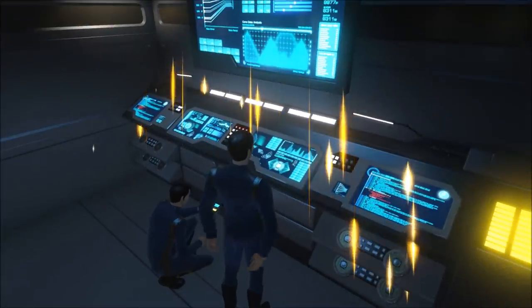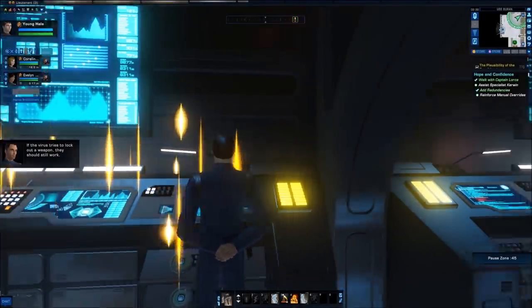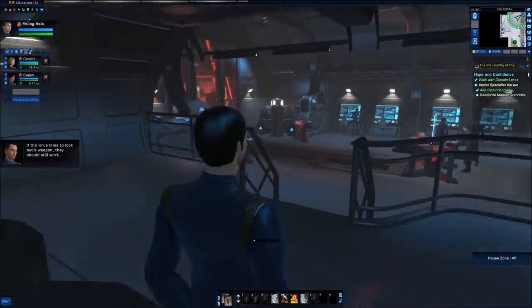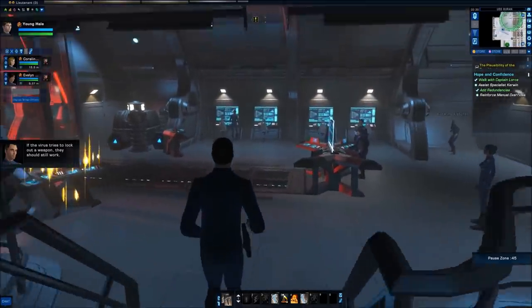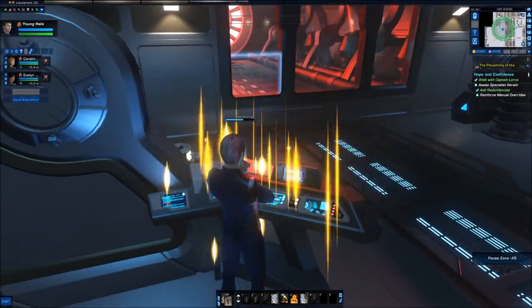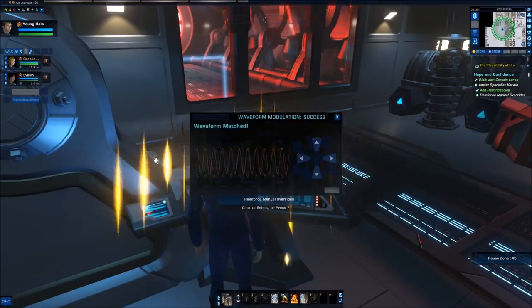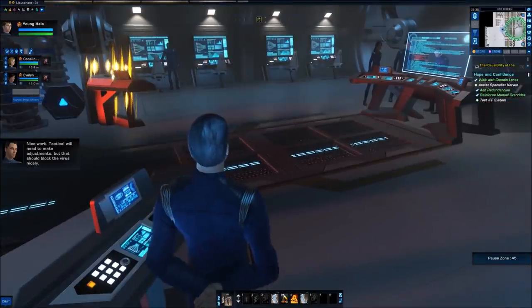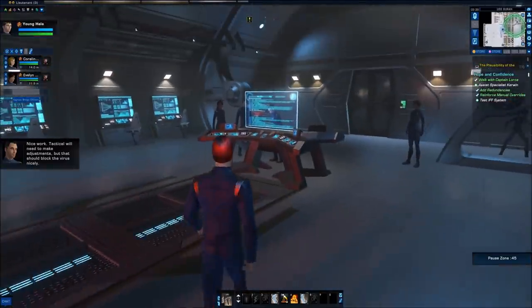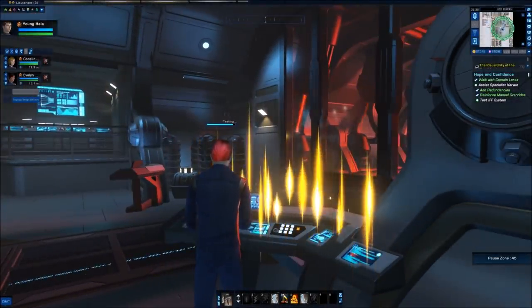We jury-rig a redundancy to access the systems — if the virus tries to lock out a weapon, they should still work. However, this technically requires bypassing security protocols, which isn't ideal, but it's better than having no weapons at all. We then secure those systems and make sure the IFF system — which differentiates friend from foe — is still operational.